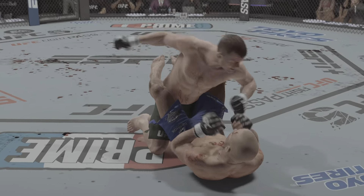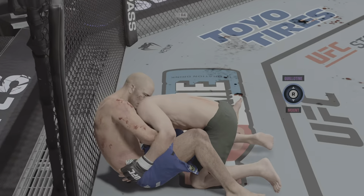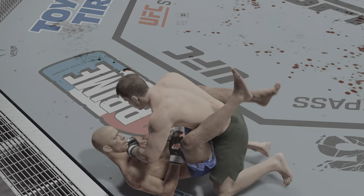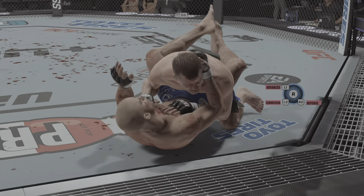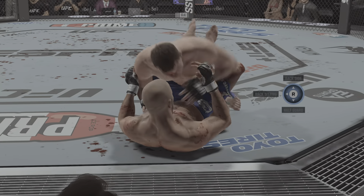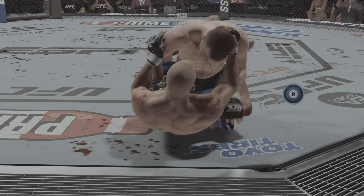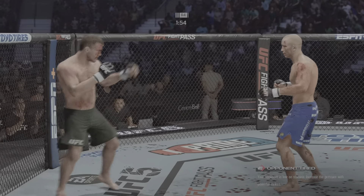Hughes is swelling now around that jaw area. We'll see if he can make some adjustments and defensively raise that guard to prevent further damage. That guillotine is tight! How did he get out again? I have no idea how this guy has not tapped yet. The Hall of Famer Hughes going to work from the full guard. The blood continues to be a major factor — at some point the referee is going to intervene. We have no indication he's going to be able to stay in this fight. The cut was open very early and it's going to be stopped due to all the blood.